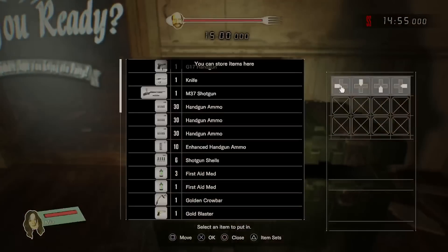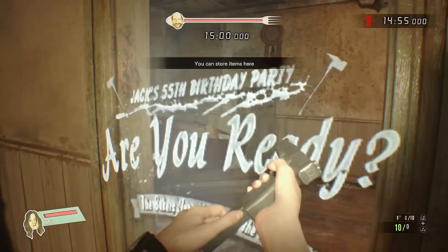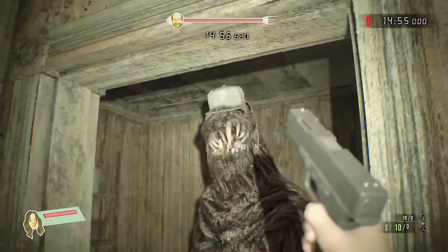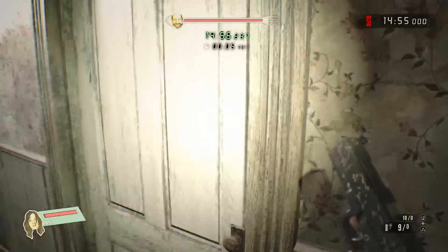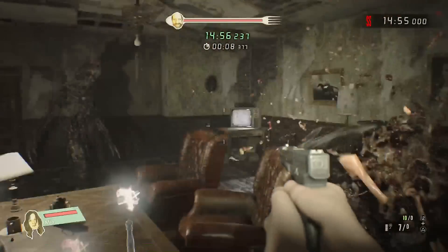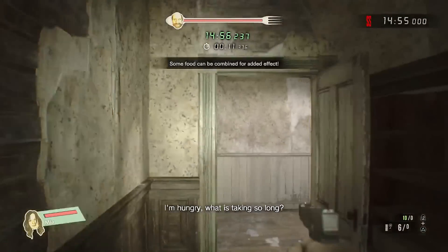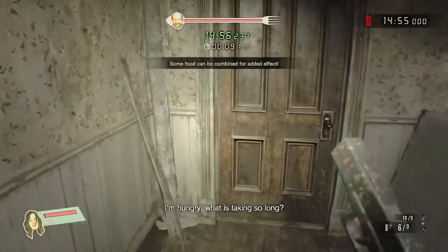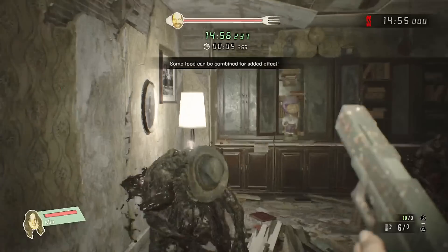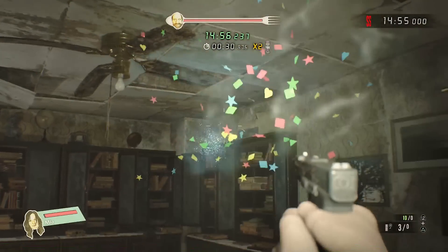So to start things off, we're going to be playing as Mia. All we need to do is serve food to Jack, and once he has enough, the level will be cleared. We'll open this level by shooting these two right here with your enhanced ammunition. A bullet to the head of the molded should be enough to finish them off, since it's a critical hit.